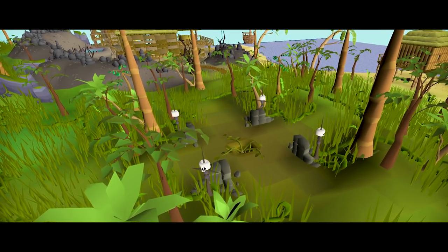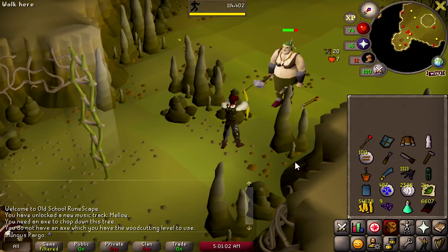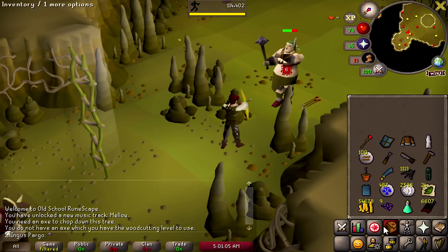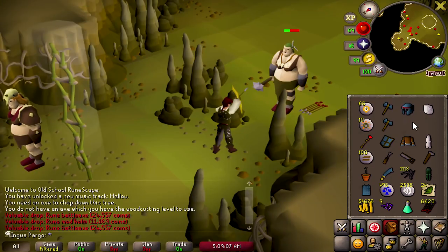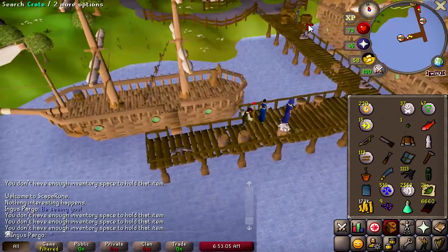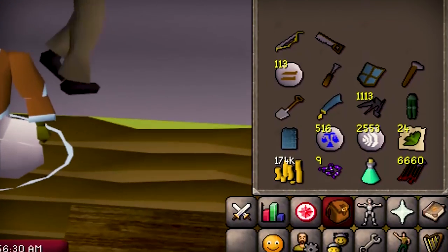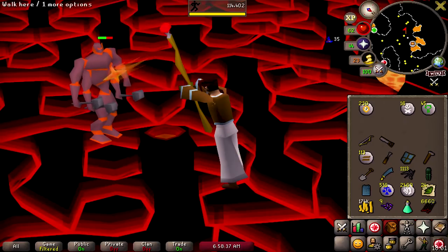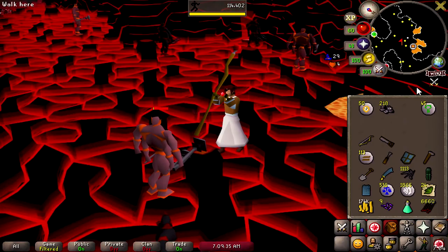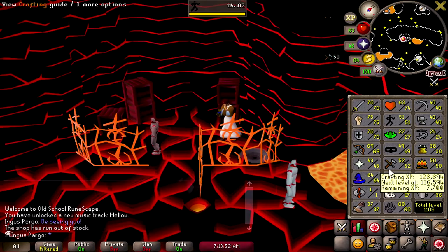And what better place to do this than the Corsair Cove dungeon. Hours later I left the Corsair Cove dungeon with 170k and a few stacks of runes. As usual I took these runes to the Tazar area to see if I could get something unique — nope. Maybe next time. Time for more construction.